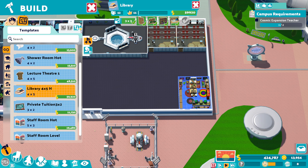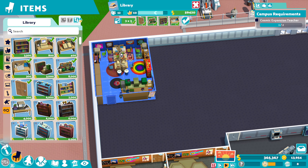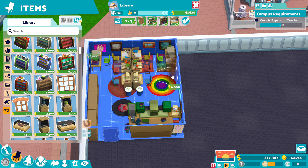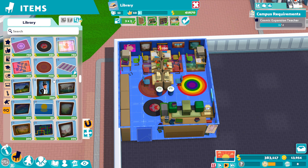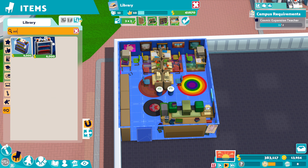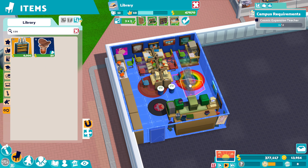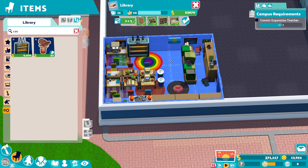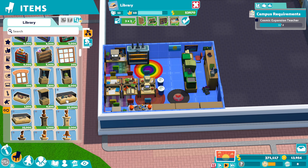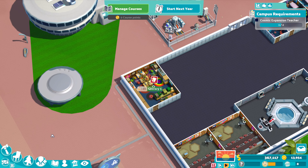We're still going to need a library. Let's get that in and just get rid of the things we don't need. We can put down a nice poster to at least get the level up. And we need cosmetics in there too — just wanted to make sure it was the right level.